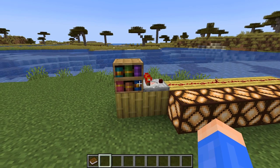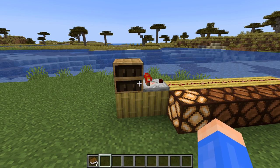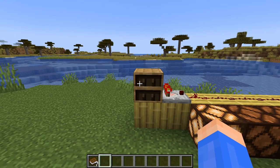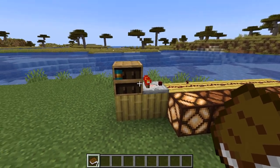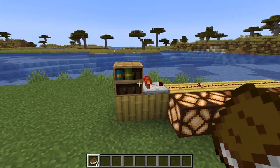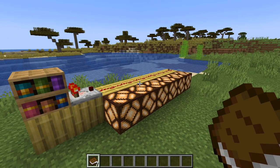Instead, it's detecting the last book slot you interacted with. So if I pull all these out, the redstone signal strength is still 1, and that's because I pulled out the first book last. If I added a new book it won't change, but now, since I'll interact with the second slot of the bookshelf, it'll go up, and it'll just keep going up.